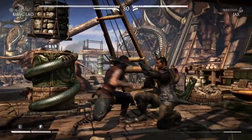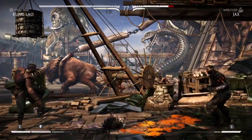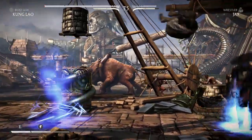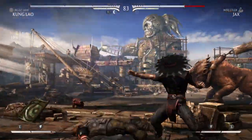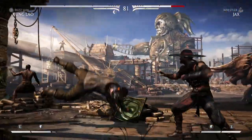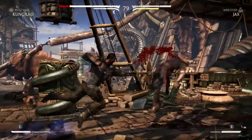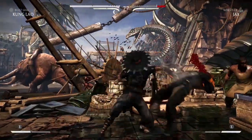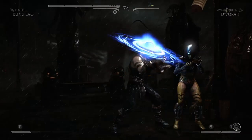As important as it is to learn combos with Kung Lao, don't forget that his zoning game is top notch. Use his high and low hat throws to keep enemies frustrated and off their game — this will make it much easier to land Kung Lao's combo starters and put the real damage on. And that's all I have for you. Hopefully you found this video helpful. Please leave me a comment, subscribe to Jurassic Rabbit for more Mortal Kombat X combatant guides, and maybe even consider supporting my videos by hitting up my Patreon, linked in the description below. Until next time!